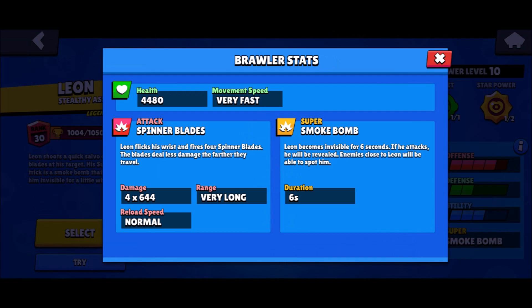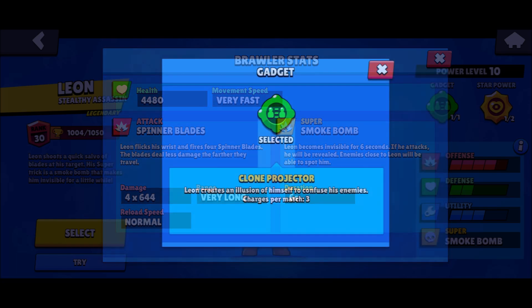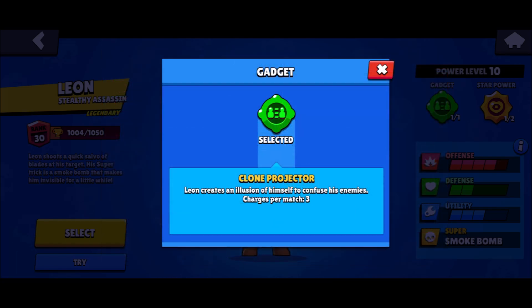Looking at Leon's stats, he's got decent health, very fast movement speed, decent damage, and decent range. Overall pretty decent in solo showdown. His super is also pretty good — it turns him invisible. His gadget provides a little clone that follows people. There are some uses but overall it's not that necessary.